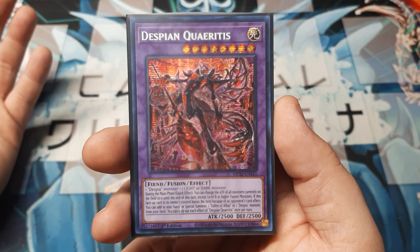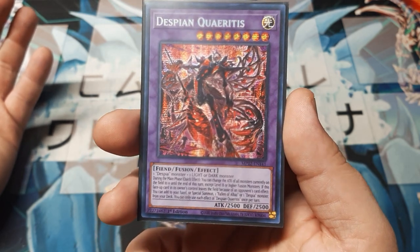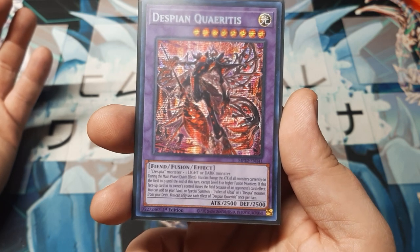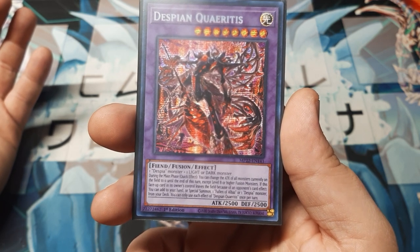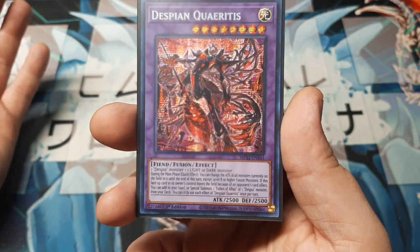We got this amazing Fiend Fusion that would make an excellent Deckmaster. He's not too bad. He's going to have evened out stats at 2500/2500. He is the fusion of any Despia monster plus a Light or Dark attribute card, so he's fairly easy to make.